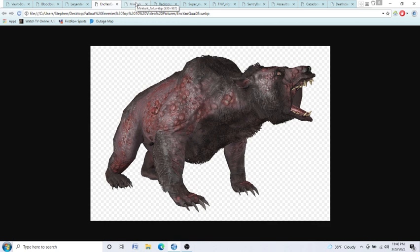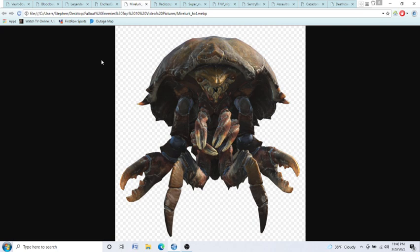Coming in at number 7, we have the Mirelurks. Mirelurks can be found in Fallout 3 and Fallout 4. The best way to kill these are with guns, but it's very difficult because they have this big shell for a lot of defense. When you try to shoot them, they will lower the shell so you can't shoot them in their tiny head. You can mainly target their claws or their legs. These are mutated Hermit Crabs, I'd say — definitely a defensive powerhouse, but they also pack offense if you get too close. Go at them with guns, even though the shell might get in the way.